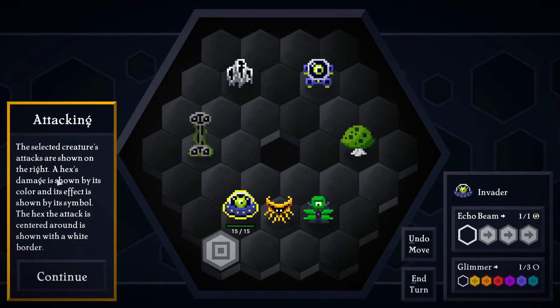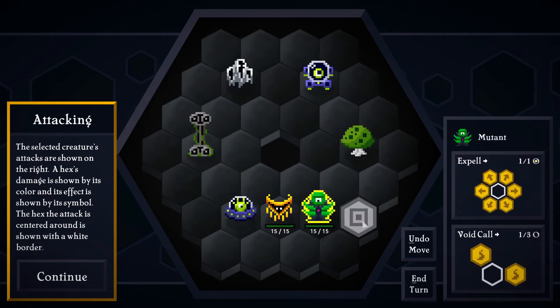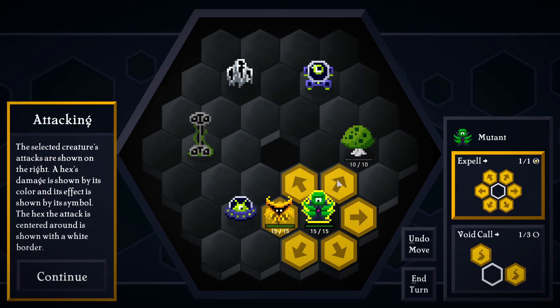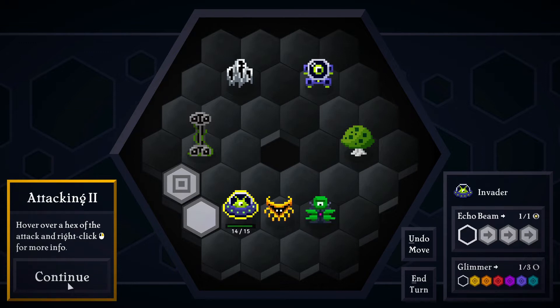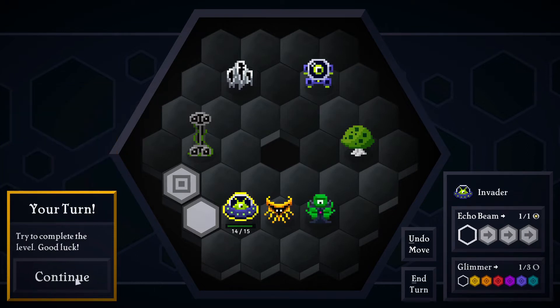The selected creature's attacks are shown on the right. Expel. Void call. Attacking two, attacking three, attacking four. For more info, right click. Your turn.